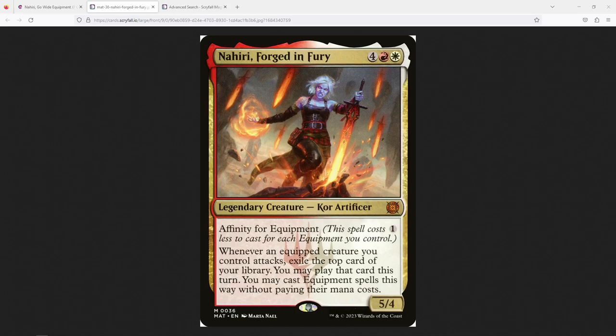In terms of restrictions: no Sol Ring or other fast mana, and only three non-land tutors allowed in the deck, which is quite a shame for equipment. We can absolutely work within that and see what we can do to help. As a reminder, if you want to watch me play some Commander tomorrow on Wednesday, I'll be on MTGMudsta's stream — probably around 6 or 7 EST. I think I'm going to be playing my Eile deck, which I've made a video on.